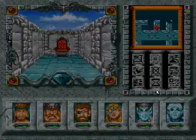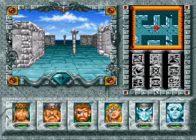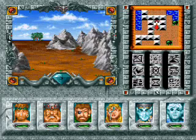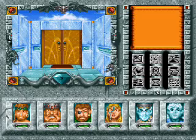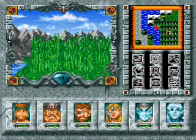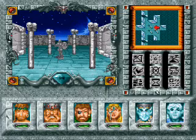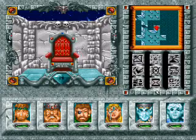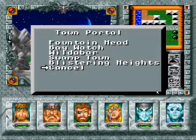Castle White Shield. We cast Town Portal — oh sorry, can't cast them inside castles. Then we cast Town Portal and head to the city of Baywatch. Castle White Shield is just going north. And we should just head north too, and there we are. That's two artifacts turned in. Everybody should now be eligible for training. We leave, cast Town Portal, and return to Western Heights.